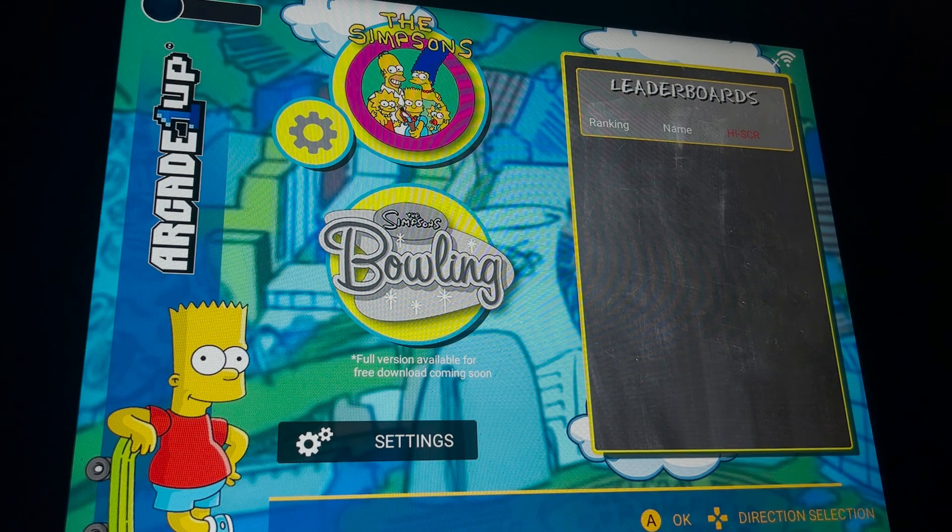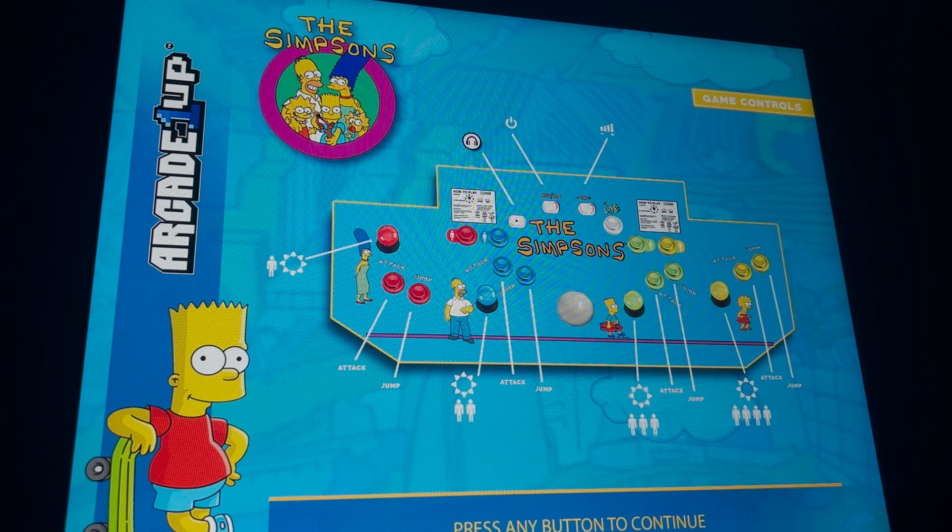I'm back with another video. I'm on my Simpsons cab in the Simpsons default APK. If you haven't done anything, this is what you'll be seeing. If you've done other mods, you may be on your home screen or inside another APK. I'm going to show you how to install the new Neo Geo APK. I know the guys are getting ready to release this and there's going to be a lot of questions, so I figured I'd do this really fast.